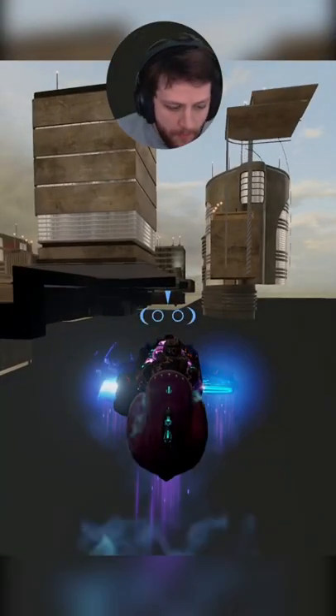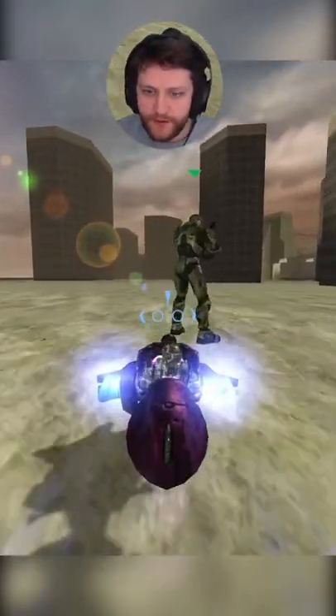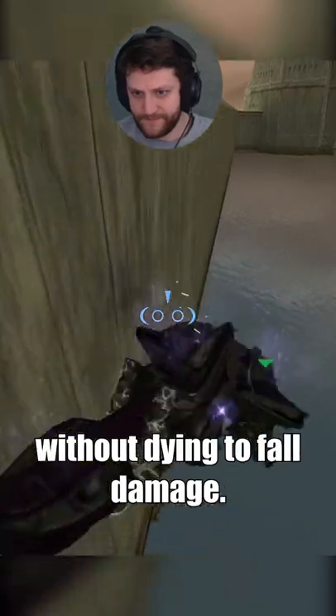Third step: we have to head back to the tunnel after getting a checkpoint. Alright, we got the checkpoint, cool. Fourth step: we have to drop a ghost into the water without dying to fall damage. Nice!